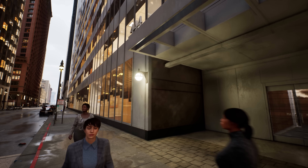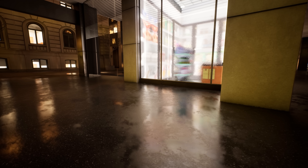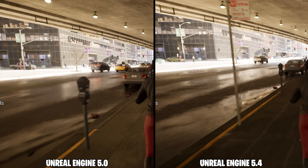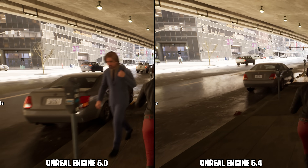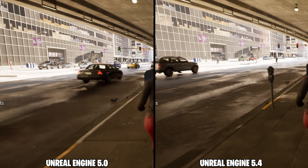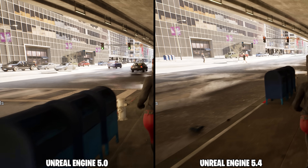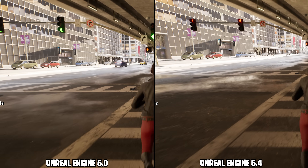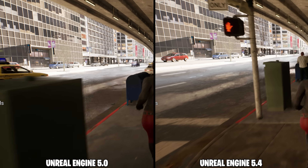Lighting in 5.4 looks a little less stable in general in my subjective opinion. Check out the reflections on the ground in 5.0 vs 5.4 while running — these are the same settings. There is more sparkle and aliasing in the reflections in 5.4 versus the older version of the engine. It is a little odd and I am not exactly sure what is causing it, but I did notice it when comparing this demo.